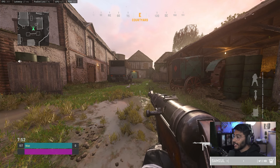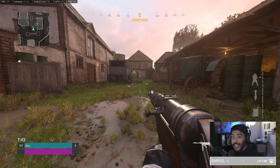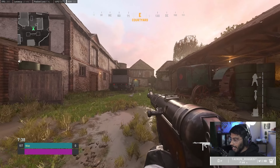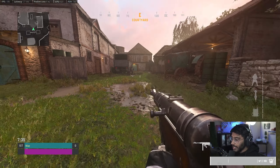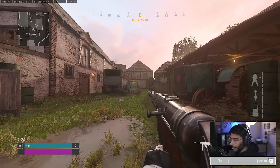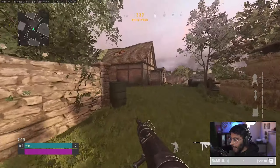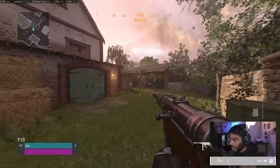Let's talk about a skill that will help your aim in Vanguard and Warzone a ton. It'll help you get ready for gunfights faster and react a lot quicker — it's called centering. Essentially, you want to keep your crosshair in the middle of your screen at all times. A lot of players will run with their crosshair aiming at the grass, but in this game there aren't going to be many people prone waiting for a gunfight. Always keep it centered so you have less time to make micro-adjustments and can get into the fight faster.